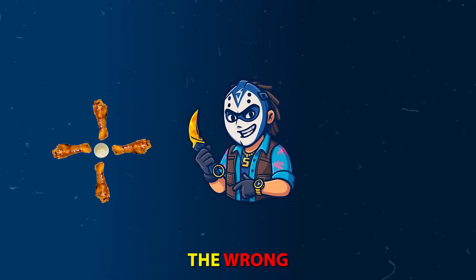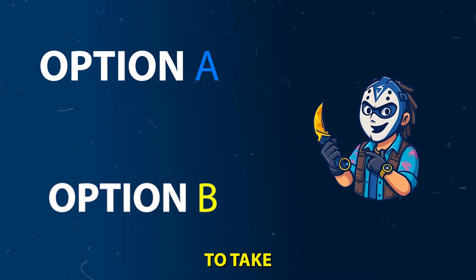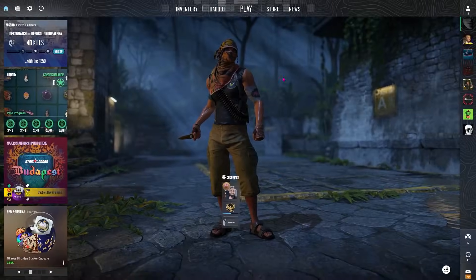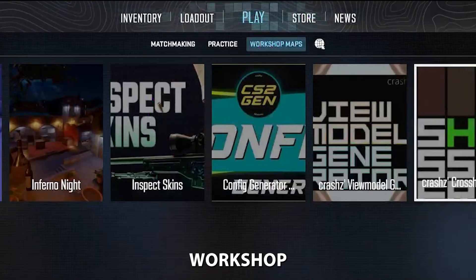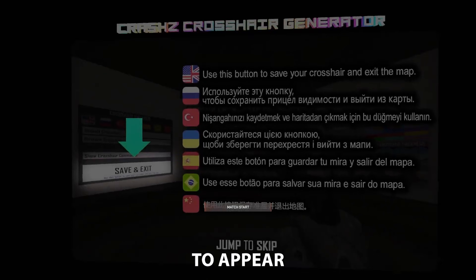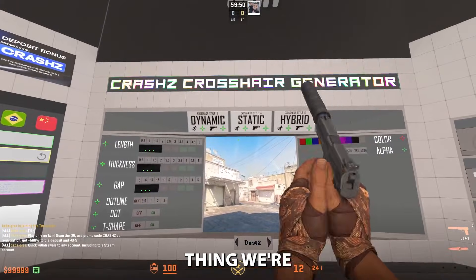A lot of players pick the wrong option without knowing the drawbacks, so I'll go through both quickly and show you how to customize them so you can judge for yourself. Here we are in CS2. For the first option, go to Play > Workshop Maps. If you don't already have this map, make sure to visit the workshop and hit play. Wait for it to load, then jump to skip the intro.